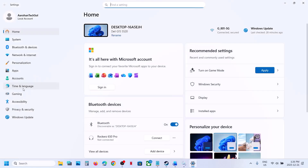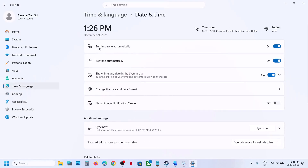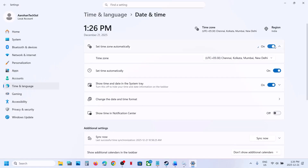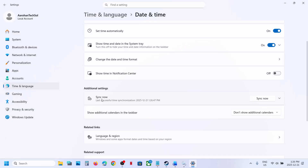Now check — still not working. The next step is to open Windows Settings, go to Time and Language, Date and Time, and make sure 'Set time zone automatically' is enabled. If it is off, turn it on. If it is already on, turn it off then turn it on again. Then click on Sync Now — this is important.